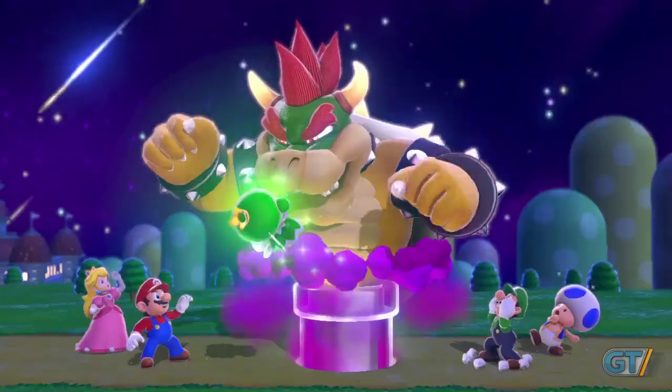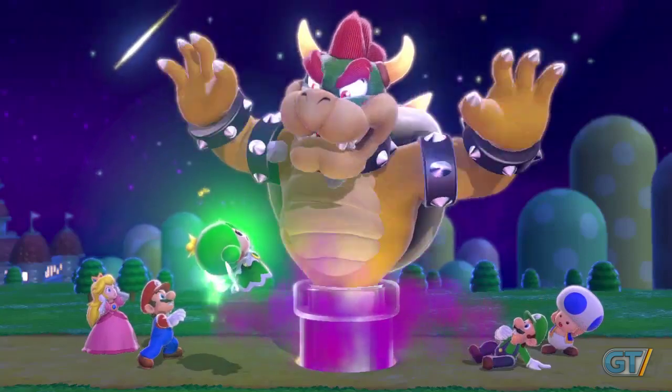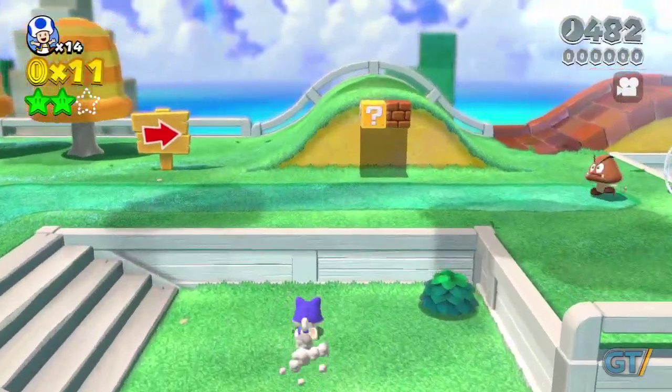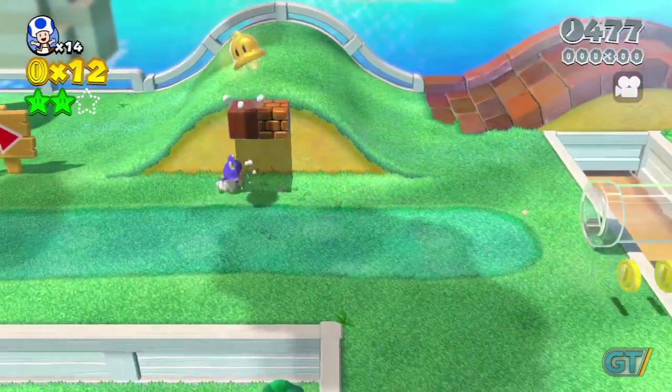Mario and his friends are back, and so is Bowser, though his M.O. has changed slightly. This time, the princess is in on the adventure, and there are various fairy folk to rescue. Despite the 3D in the title, this outing straddles a line of 2D and 3D Mario, like the DS game before it.